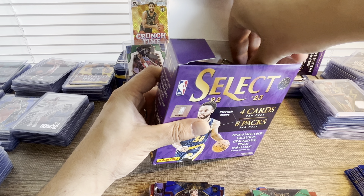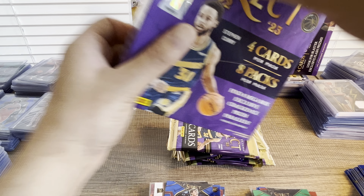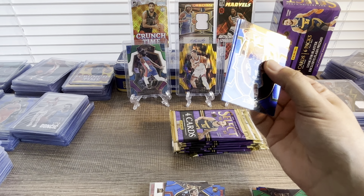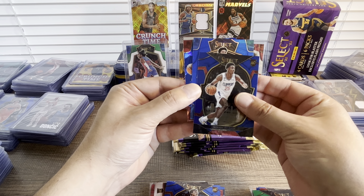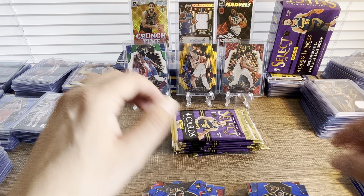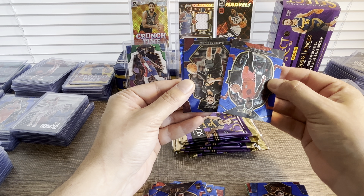This one is the blue cracked ice variation. Eight packs in the Walmart mega box — less packs than the Target one, but let's see our luck. We have Musa Diaby rookie card, Christian Wood, and Zach LaVine. Really nice cards though. I see some magic — please, please — I'm not sure if I'm seeing Banchero or someone else.